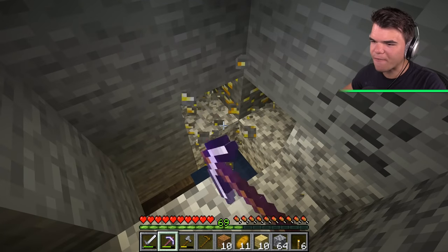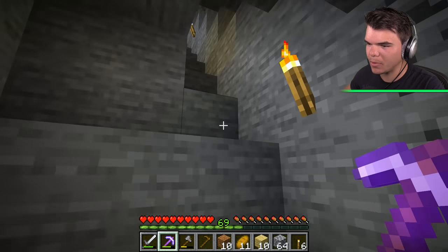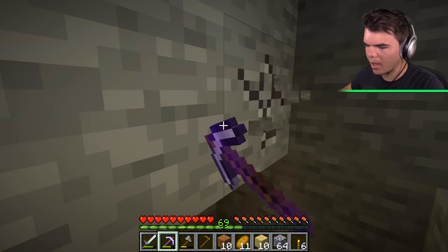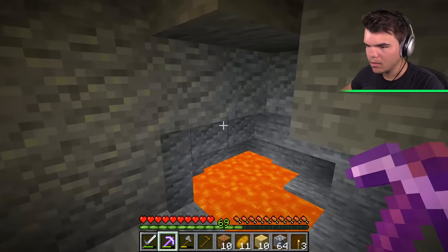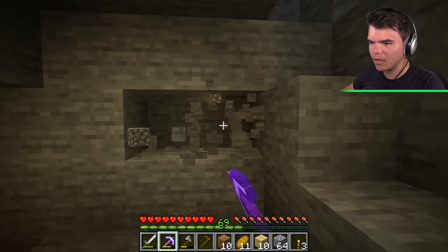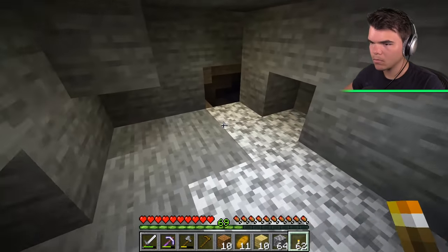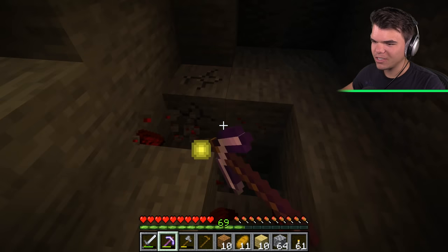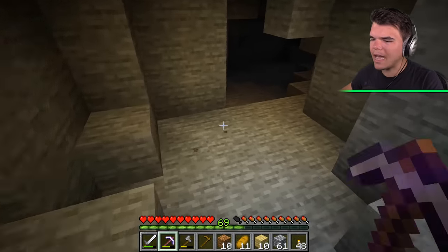We have found a cave, ladies and gentlemen! More iron — that's good. Let's build a little staircase down because I want a safe entrance. We have found water and lava. How deep are we? We are at level 13 — that's pretty deep. I believe there should be another cave over here. I saw this one — it's a big one. Please let there be diamonds. Redstone! Oh yes, I like it already. No diamonds yet though. Where are the diamonds? Where are you hiding?